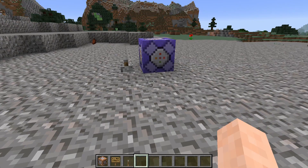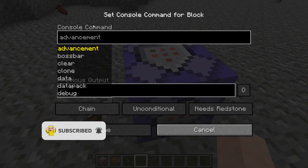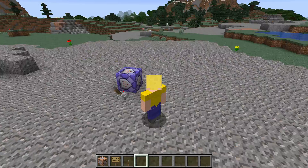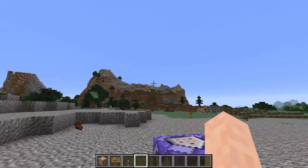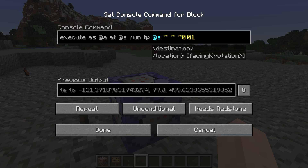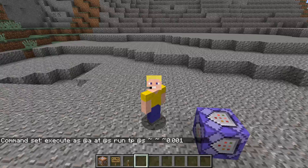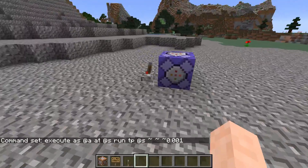This first one involves slowly teleporting people in a certain direction, as can be done with this command right here, which I'll put in the description. If we turn it on, everyone will slowly be teleported in whatever direction you choose, and that can be quite annoying. If you want to make it a bit more subtle, you could add an extra zero, and that would make it really slow, although it does seem to interfere with walking a little bit.